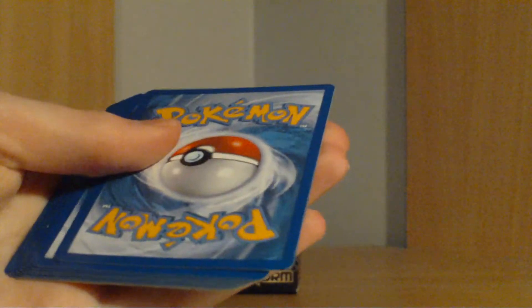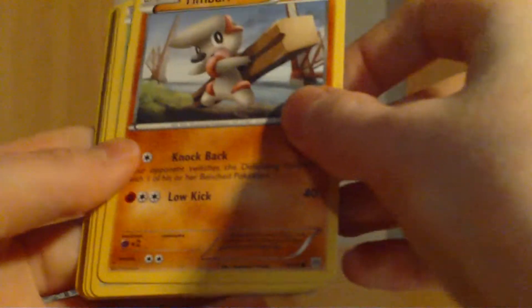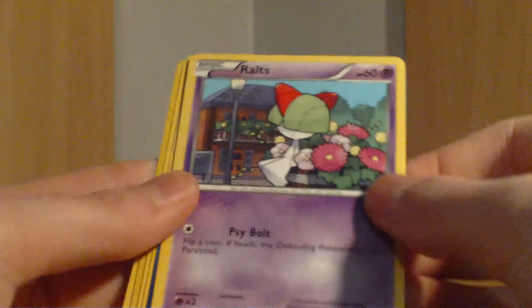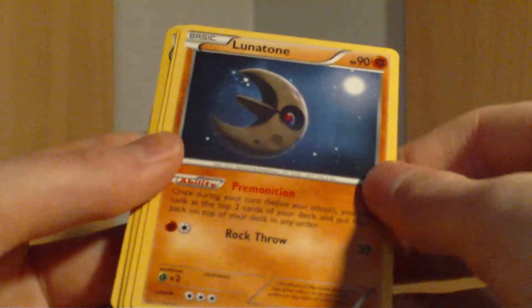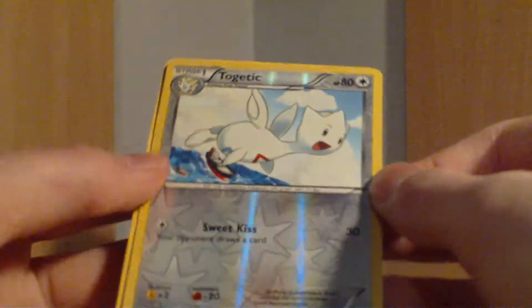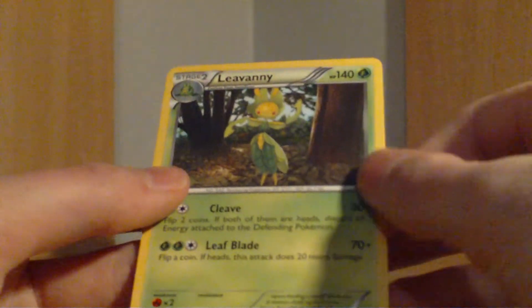I will get something. Code card. We have another Vanillite, a Timbur, a Sewaddle, a Fennekin — I used to call it Fempy but its name is Fennekin. A Ralts — Shining Wild Flowers. Another Team Plasma Grant. A Lunatone, that's nice. A Monferno. A Togekiss, and I got the Togekiss hollow, so that's really nice. And a Leavanny rare. Three packs now with a hollow.